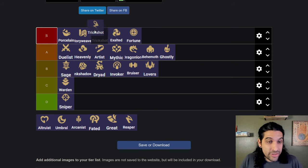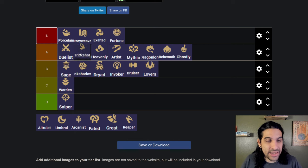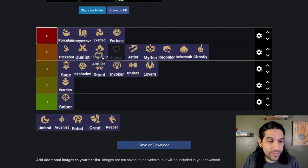Trick Shot has also been really good all set. It has a hard time fighting Heavenly Yone specifically because he dashes to the back line and kills their carries. But Trick Shot is actually really good — Kaisa just got buffed too and she's a bit more viable. Trick Shot Bard has been dominating everything, so Trick Shot should go up there for sure.